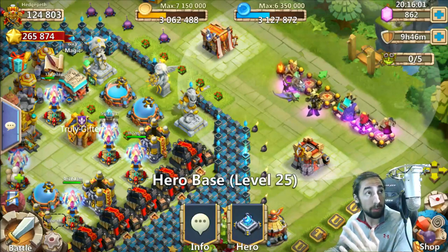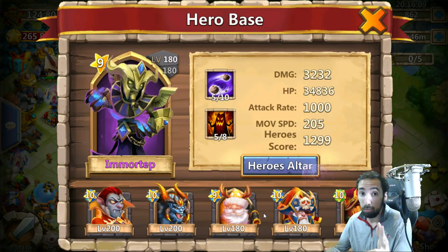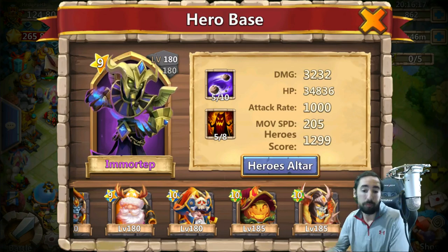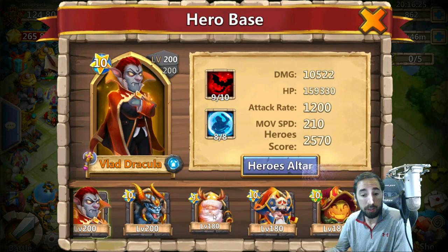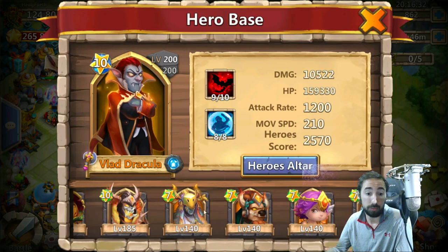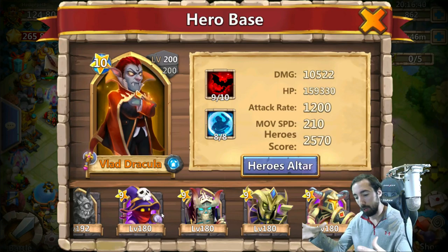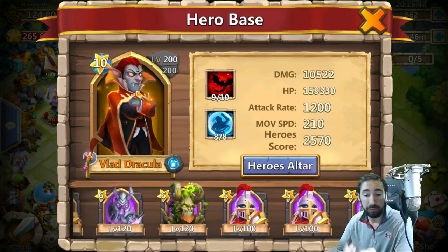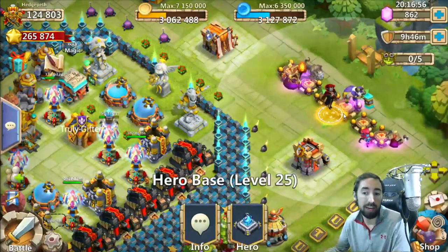So now you got Golem and Warlock out there. Now you have a Mortep — you're getting lucky rolls lately. Mortep is an area-effect hero — a little circle proc that stuns everybody. But if it's at all possible and you get really lucky, you want to put Vlad Dracula in there, because he is a nice stun hero. He's an area-effect proc hero that replaces Mortep. I used Mortep for a long time until I rolled Vlad and he just took over. Vlad in there is perfect.